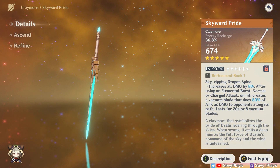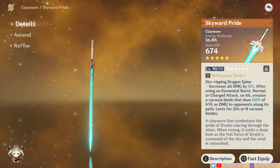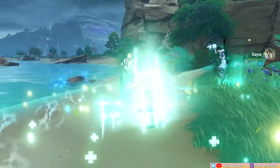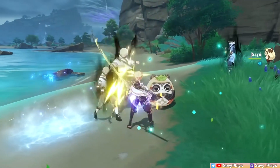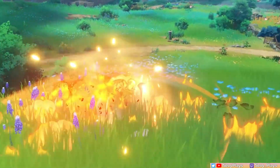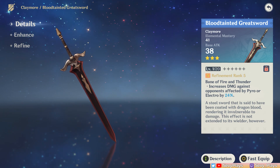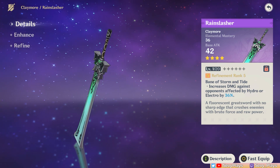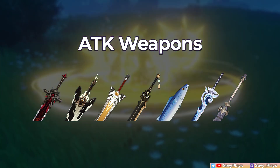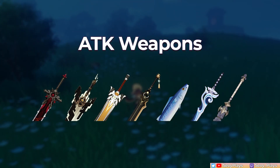Then for the 5-star option, there's only the Skyward Pride which gives a lot of base attack for Sayu's talents to scale from. However, the ER it gives is lower versus the best 4-star options, so if you're going with this, just be sure to have enough ER stats from artifacts. If you choose to run a healer Sayu with an EM or attack weapon, it'll be much harder to meet her ER requirements from artifact stats, so they're generally not recommended. But for a roll-build Sayu, an attack or EM weapon will be okay. For the EM weapons, you only have two choices: the Blood-Tainted Greatsword and the Rain Slasher. The Blood-Tainted Greatsword is a decent, cheap option if used on a Pyro team. If you have Rain Slasher refines, it's also an okay option with an Electro-Charged team. For attack weapons, you have a lot of options from the free-to-play craftable Prototype Archaic all the way to the 5-star Wolf's Gravestone. Just put on the best spare attack weapon you have that isn't needed by actual DPS units.